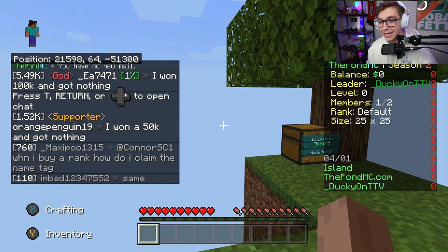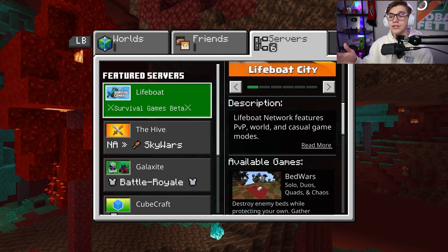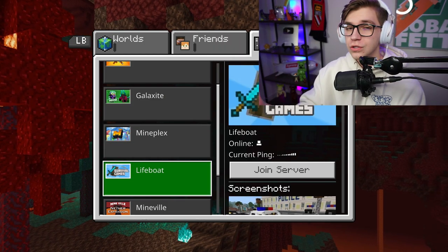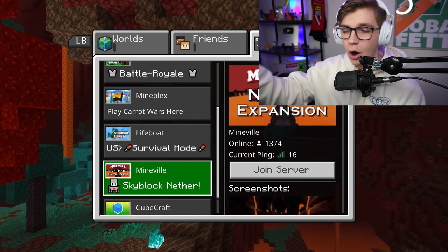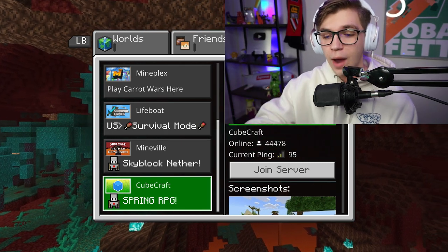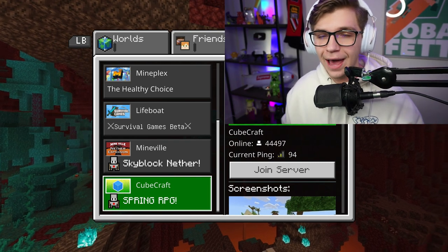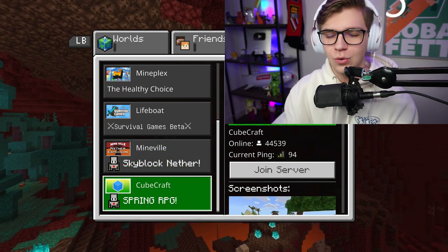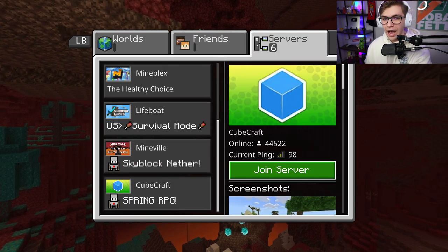This is the server I'm going to be using to test out this method in the tutorial because it allows both Bedrock and Java users to play on the exact same server. If I head over to the servers tab and scroll over to the right, on console Minecraft you can only use these six featured servers — Hive, Galaxy, Knight, and so on. Every other version of Minecraft has a button to add your own servers, but on console they don't have this feature, so that's why we have to use this method.